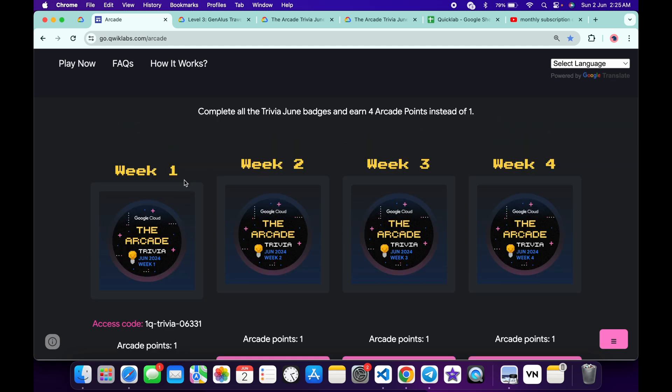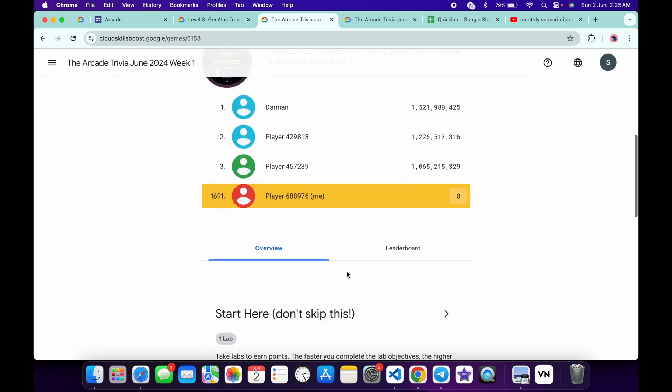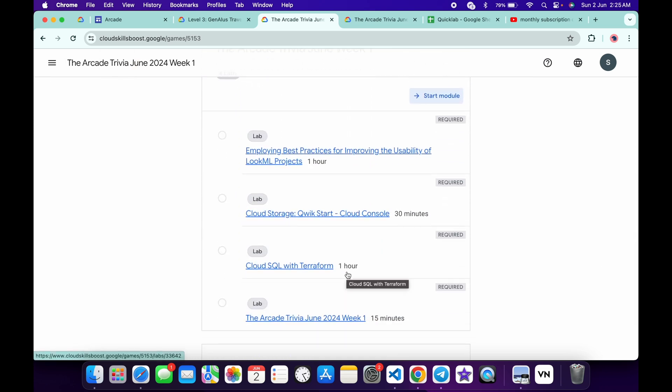Now if you scroll further, you can see Week 1 Trivia is also live. Just simply copy this access code like this, then click on the start button over here. You will come back to this page — paste the access code over here again, and just simply complete all these labs. No need to worry about the lab solution; I already made a playlist for them.